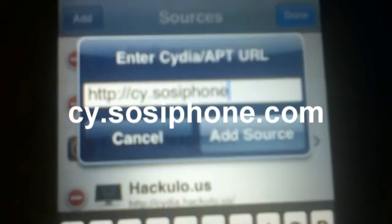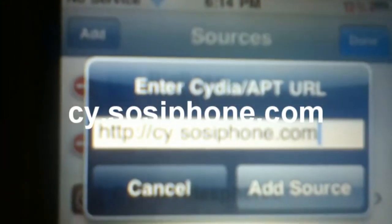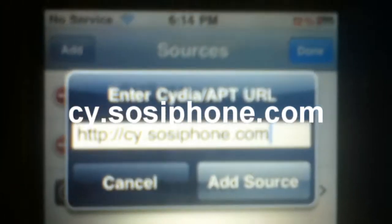You want to type in right here — I'll just type it in to show you. It's CY dot SOS iPhone, and then you want to click the dot-com right there. So that's what the link is. It'll be on the screen so don't worry. But anyways, add your source there.